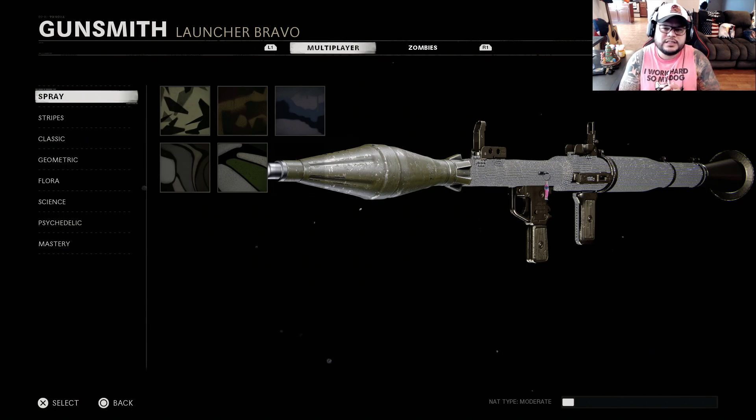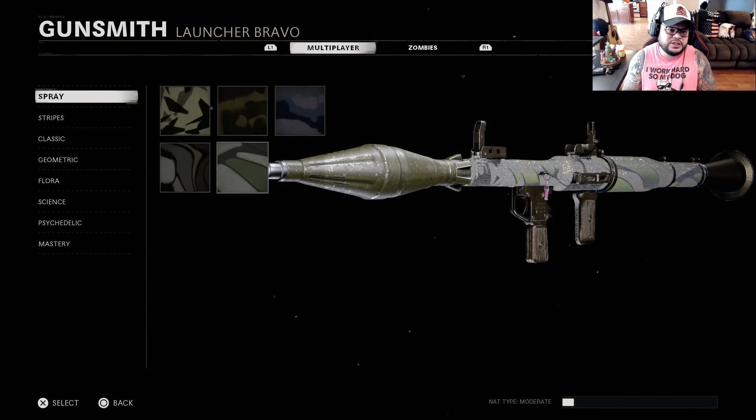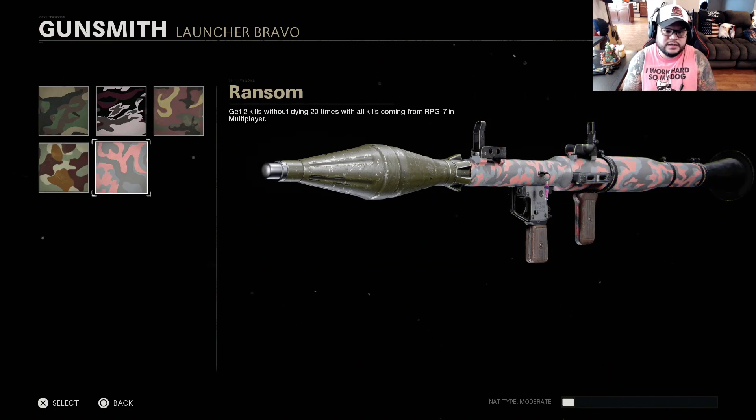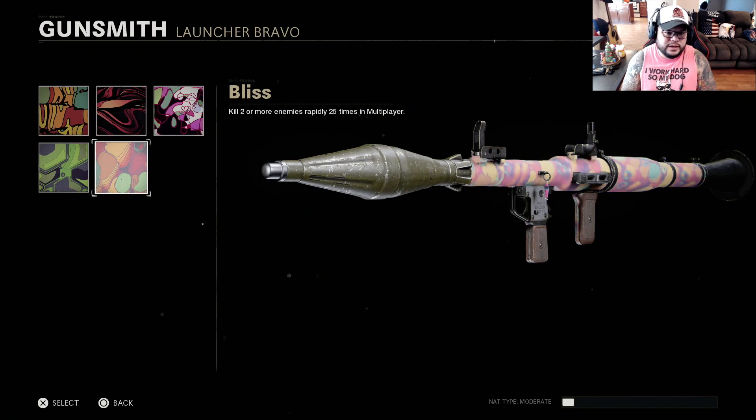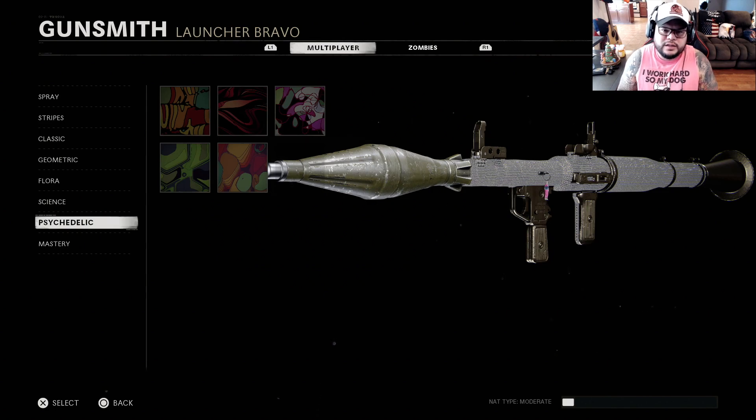So the first thing you guys are going to do is basically level the weapon all the way to the max before you guys start doing all the challenges. Because everything is going to coincide within each other — like this: get 50 eliminations, then get two kills without dying, and then double kills.